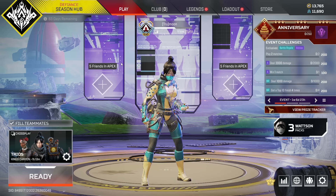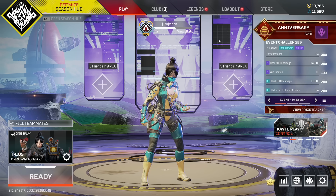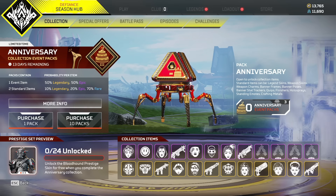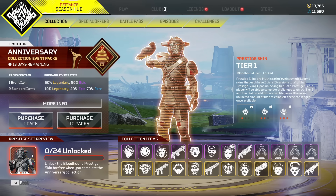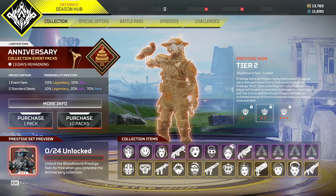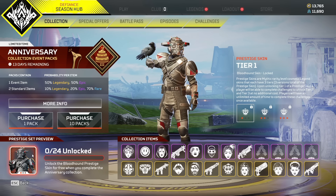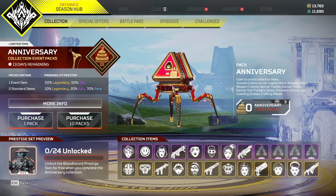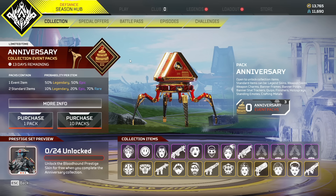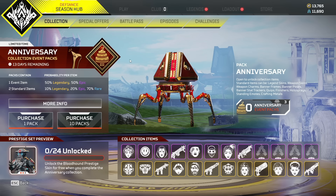It's 6 a.m. in the goddamn morning, I'm tired as hell, but Apex just released their anniversary collection event for the third year anniversary. There's a prestige skin — which honestly I'm not a big fan of them doing this instead of an actual heirloom or heirloom shards. But there are a couple skins I'm really keen on getting. I watched the trailer when they released it before the new season and it was actual fire.